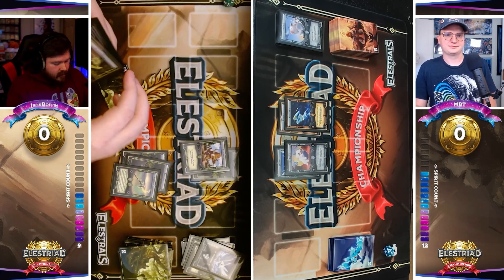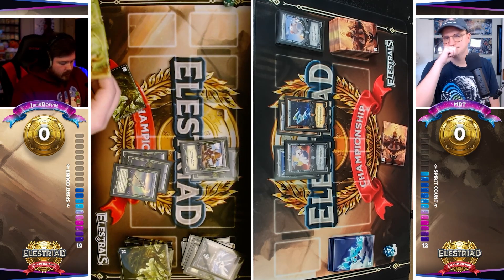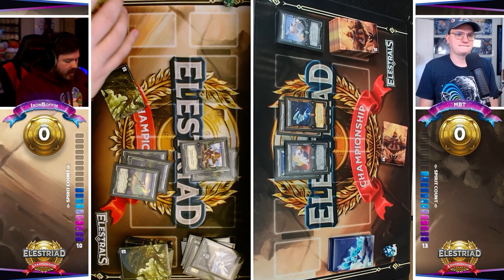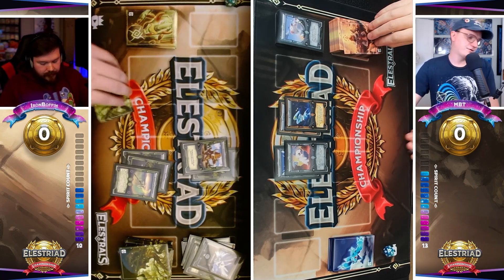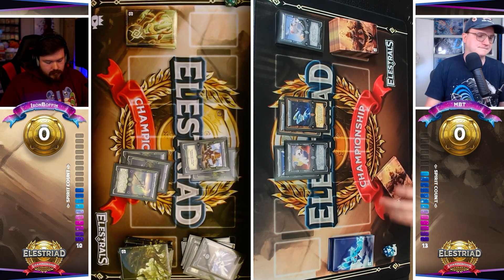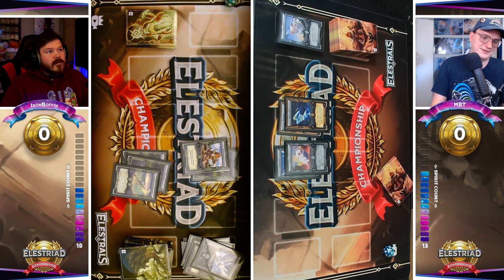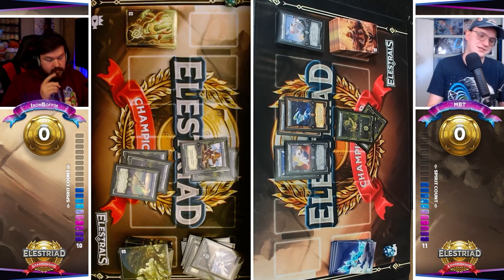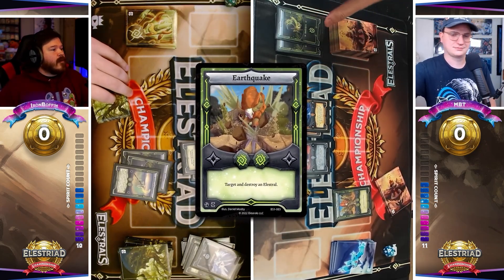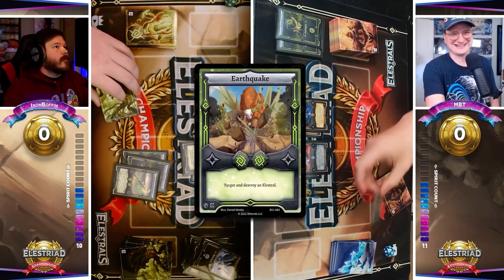I'm really interested to see as the weeks progress and we start to see cards like Tektoros come out on the opposite side of the clash — for example, MBT bringing Tektoros as a counter to an Earth deck, or someone bringing a Volcaris as a counter to a Fire deck. I'm very curious to see in this limited format how that plays out. Tektoros hits the field with the Scythe and is going to be able to get a regenerated Spirit because of Scythe Demeter.